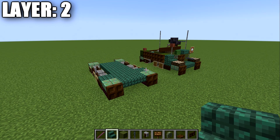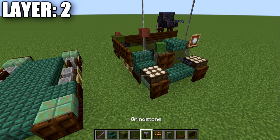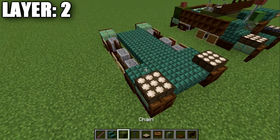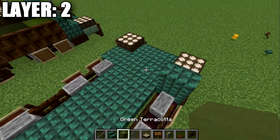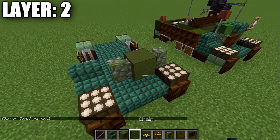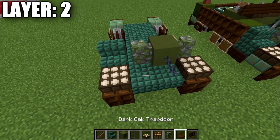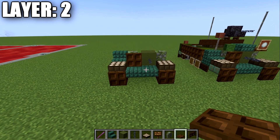Moving into layer number two — to get started, place down a daylight detector on top of these two slabs, then going back from that, place down a dark prismarine slab on the right side of the build. Then place down a mossy cobblestone wall, a green terracotta block, and another mossy cobblestone wall to the side. Follow this up with a chain coming off the front of this green terracotta block, as well as a dark oak trapdoor coming off the wall for the front of the vehicle.